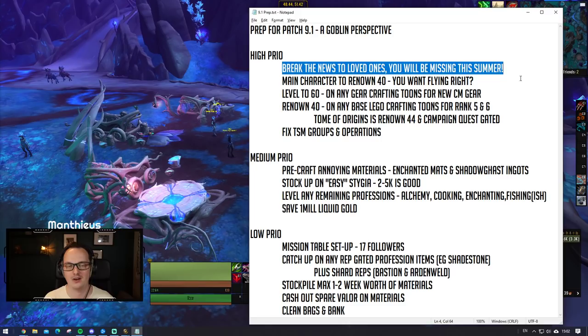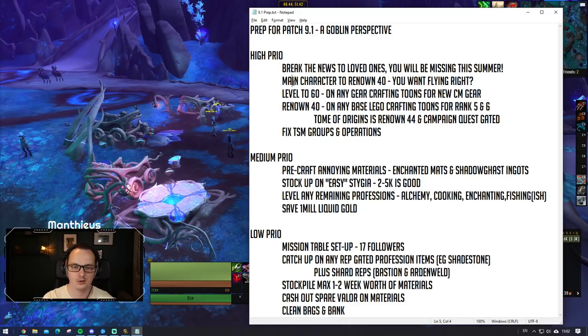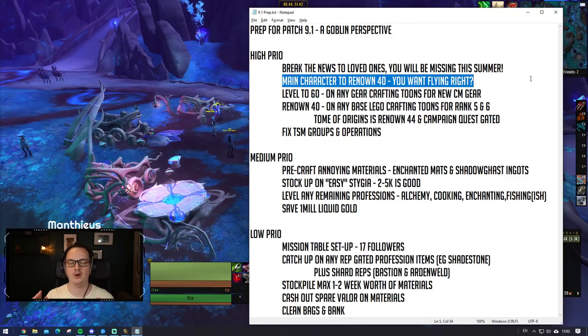Say goodbye to summer 2021 as it's going to be spent in World of Warcraft. But jokes aside, the main thing you probably want to do - even from a goal-making perspective - on your main character you want to step foot into Shadowlands patch 9.1 with 40 Renown, simply because you want to be on curve with Renown to give yourself access to flying ASAP. Flying is not going to be unlocked until week 2 because it's locked behind Renown - you have to be Renown 44 to get the campaign quest, and upon its completion you basically get flying unlocked for your account. So you want to step foot into patch 9.1 on your main character at least Renown 40 so that you can keep chipping away and be on curve as far as Renown is concerned.